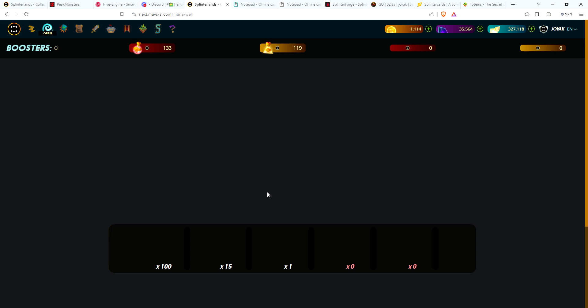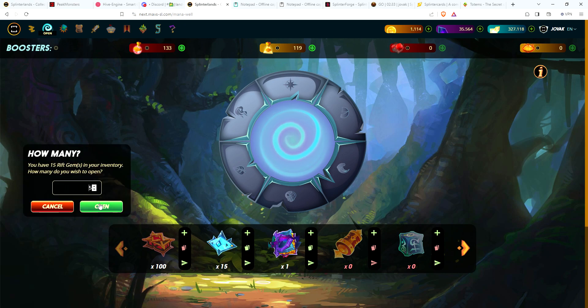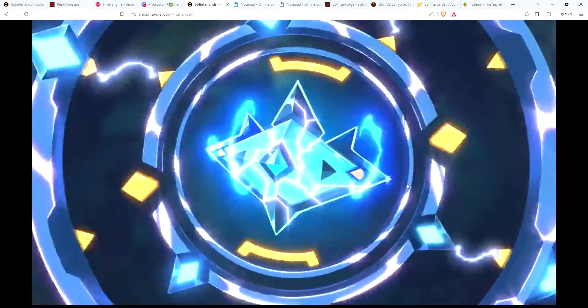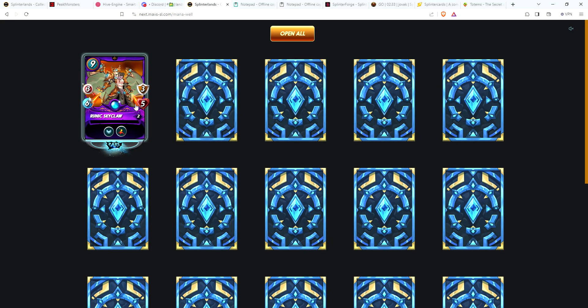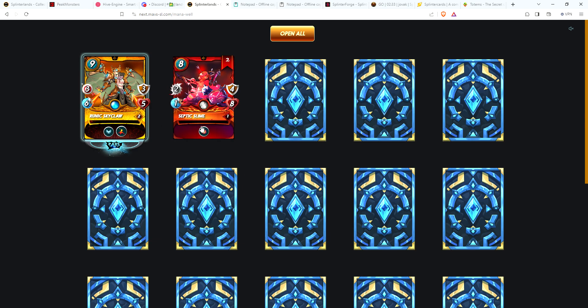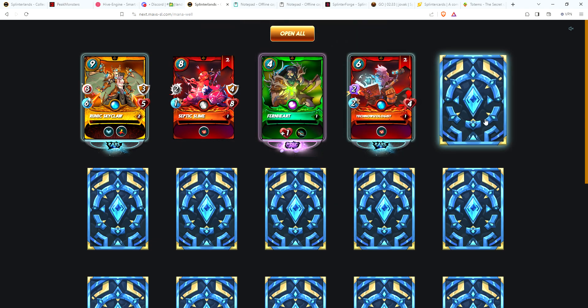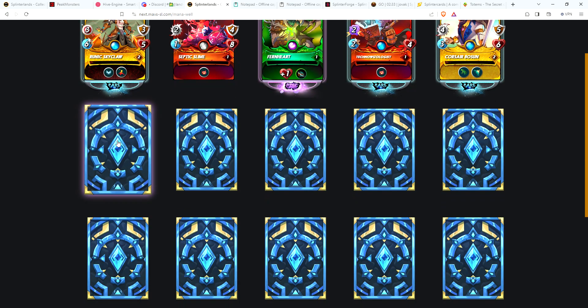Let's go ahead and open another five packs and see how many legendaries we can get in 20 packs — I think on average you should get about two. So this time we have 19 cards, a little more variety. Last time we started with a Runic Skyclaw — this time we have a gold Runic Skyclaw! Two Septic Slimes, epic — there's a Fernheart, two Techno Whizologists, Corsair Boss in gold! Now I wish these packs were real. Two gold rares, another epic, Aquatus.